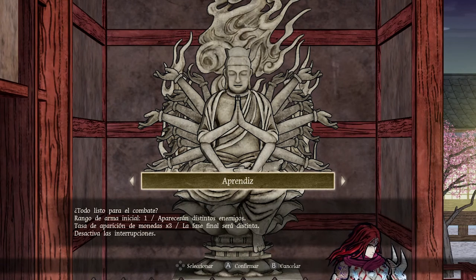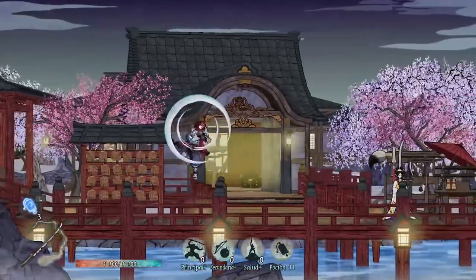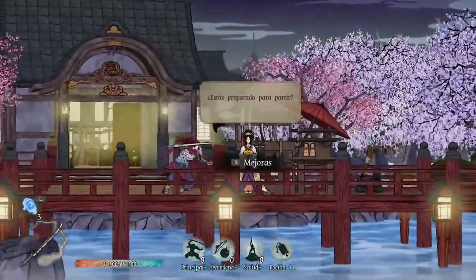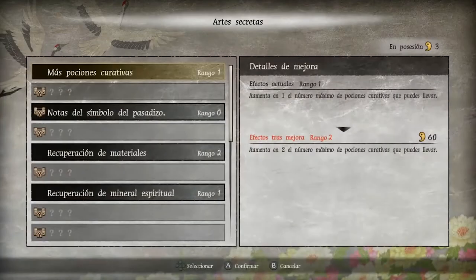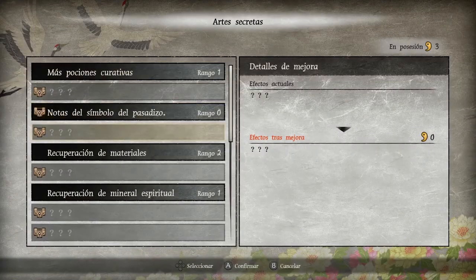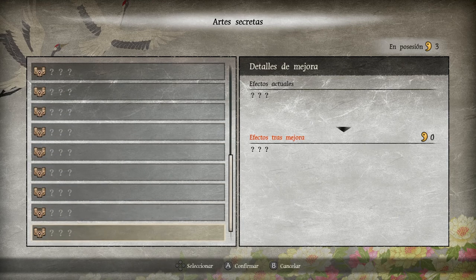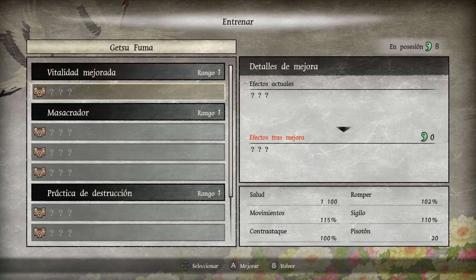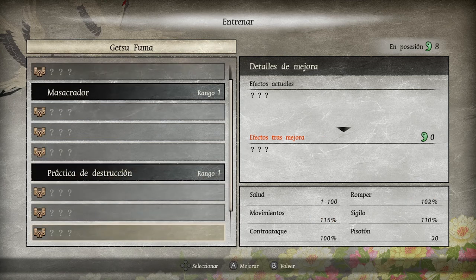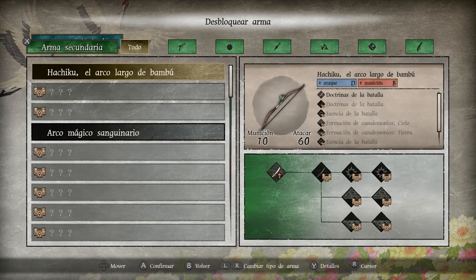Així és Getsu Fumaden, el títol desenvolupat per Konami, creadora de Castlevania, que ha volgut donar-nos una alegria visual i auditiva amb aquest títol. Per tal de justificar les lluites contra jefes gegants, Getsu Fumaden: Undying Moon, que per cert és la seqüela remake de l'original de NES de l'any 1987, ens posa a la pell de Getsu Fuma, l'encarregat de liderar i custodiar la terra dels vius, tot fent servir un ampli arsenal d'armes i poders mentre avancem cap a l'infern per erradicar l'origen dels mals. És a dir, Getsu Fuma contra el món!